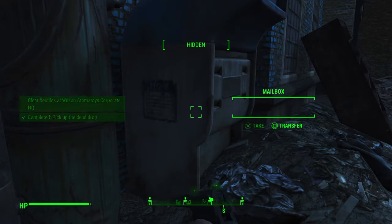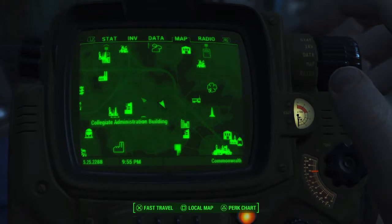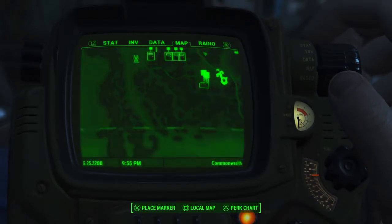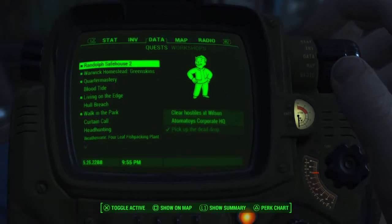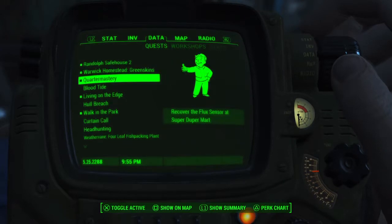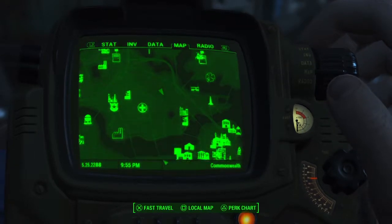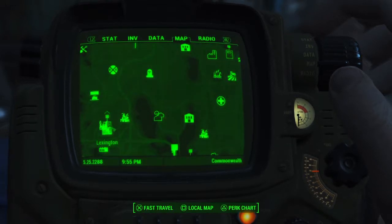Clear hostiles at Wilson Otoma Toys. Where is Wilson Otoma Toys? That is three missions in one: clear hostiles at Wilson Otoma Toys Corporate Headquarters, and kill super mutants in Wilson Otoma Toys factory. Corporate HQ. Or is it this one? No, this one is Super Duper.